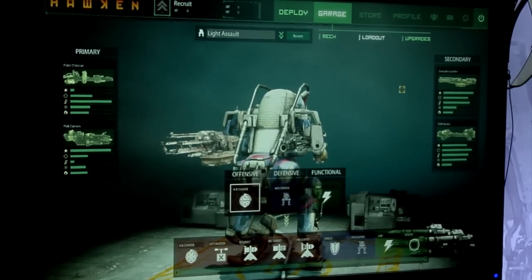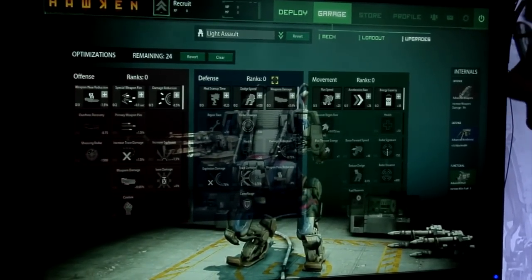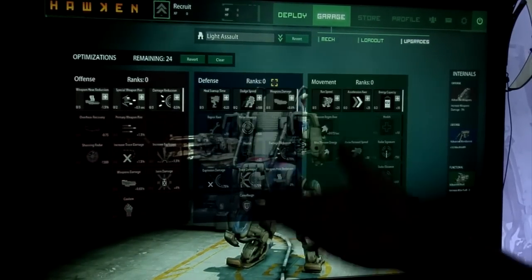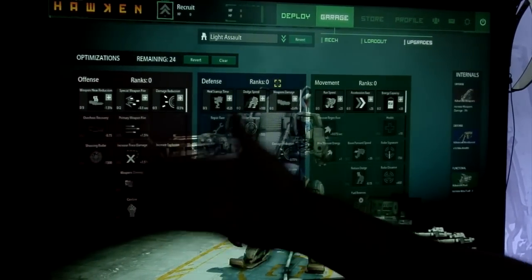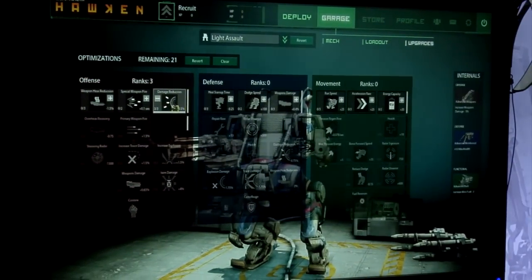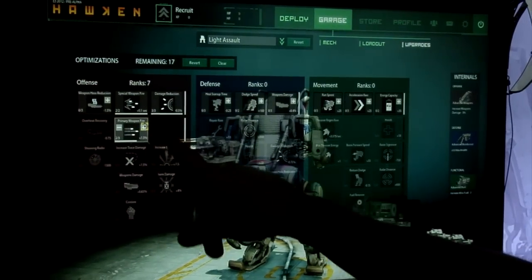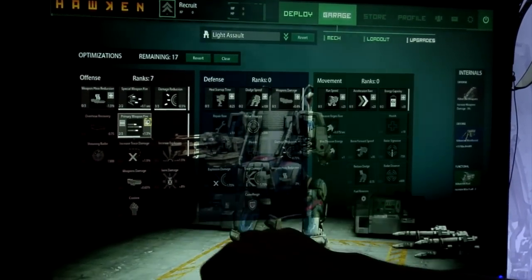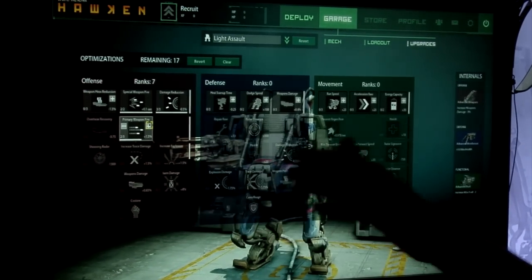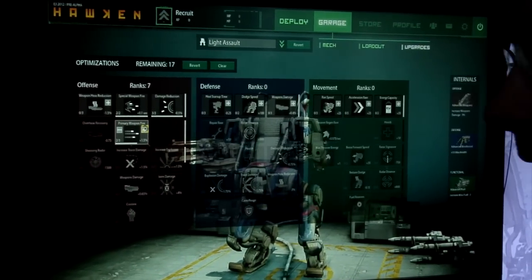Now, this is where customization gets really cool — here's our upgrade system. As you level up and gain additional points, we give you points for optimizations. You can focus on offense, defense, or movement. You can allocate things like damage reduction or special weapon fire rate. As you go, you can unlock additional optimizations and allocate the points any way that you want. If you decide to focus on offense, defense, or movement, we have a special ability that you can unlock and actually use in the game.